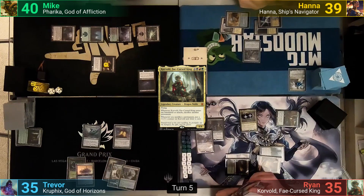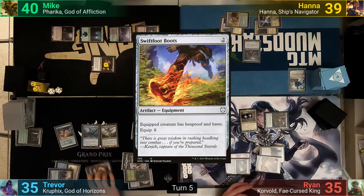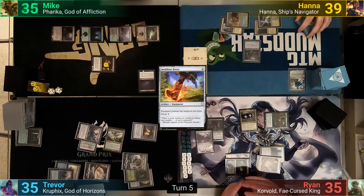Trevor rolls for his Mana Crypt and avoids the damage. He recasts his commander and follows up with Swiftfoot Boots. The Boots go onto the Cavalier, and he then swings the Cavalier at Mike for 5, and passes.